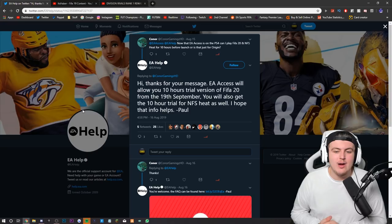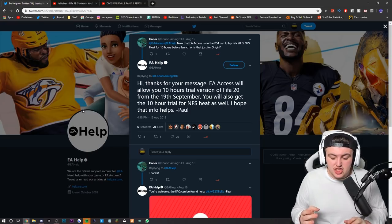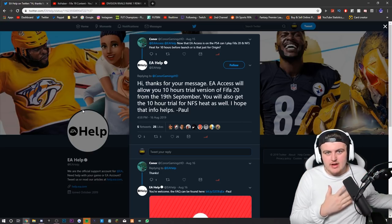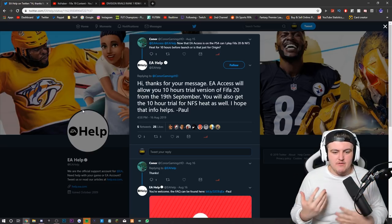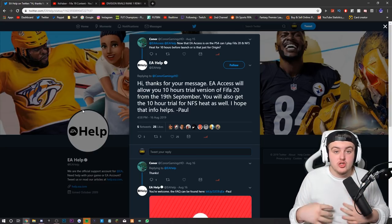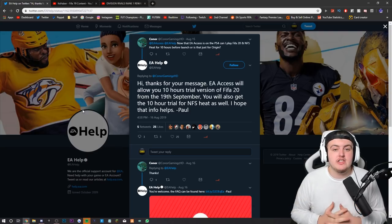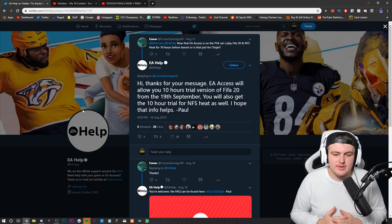You can get a 10-hour trial version of FIFA 20 from September 19th. Anything you do on the game carries over — you keep absolutely everything, it is the full game, you just get 10 hours of it. Everything 100% carries over, and typically every single year the web app is released on the same day as early access, so expect both around the 18th or 19th of September.